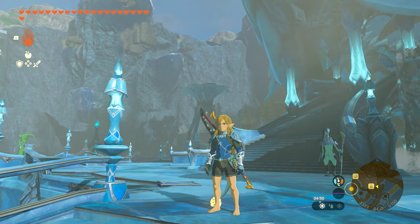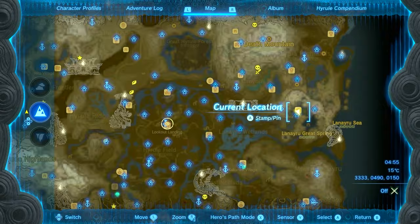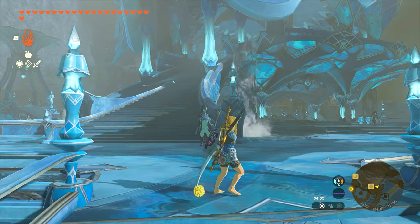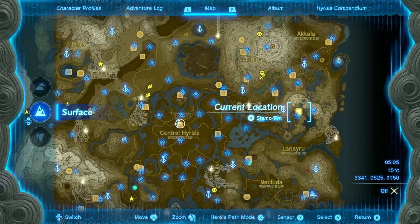You'll find Sidon's wife, which is located here — this is obviously where Zora's Domain is located, in case you don't know. You're going to get here and find her just below the throne room, behind the stairs. She'll be roughly around that area and she'll be talking about the Zora armor. She'll give it to you as long as you can bring a special type of fish.